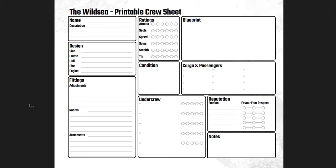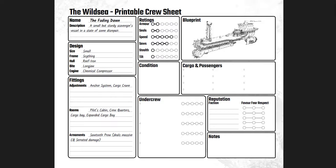The art gives me so much inspiration for running this game. You get the last little bit of the character sheet, principal crew sheet, and one example ship. That is the Wild Sea quick start - I think this is super cool.